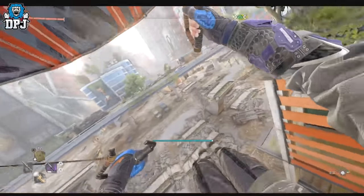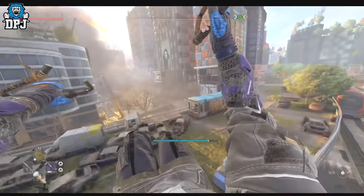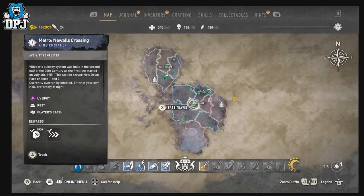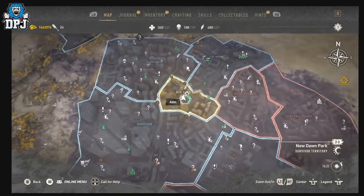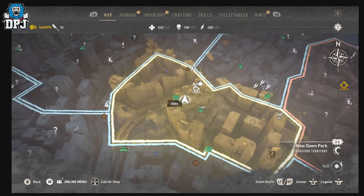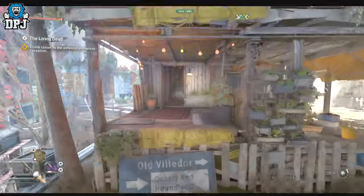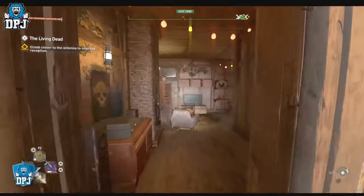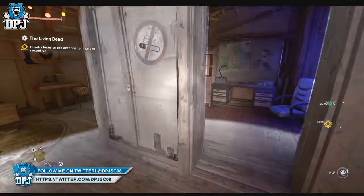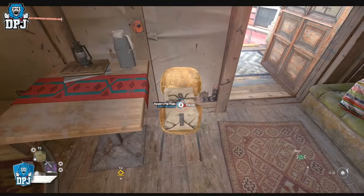The Cat Purr Flip-Flops are found in the center of the map in a central loop, as you can see right here. You want to come to where I am on the map right now. There's a safe house, and inside your safe house you'll see a table with a picture of a chicken above it.